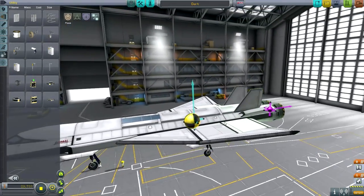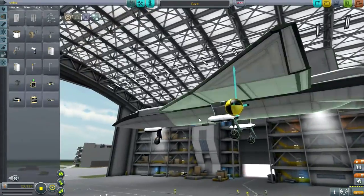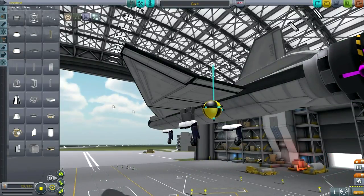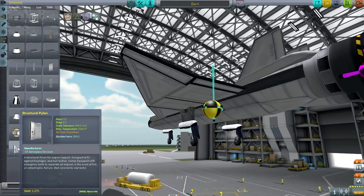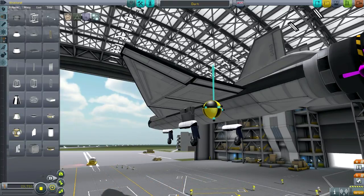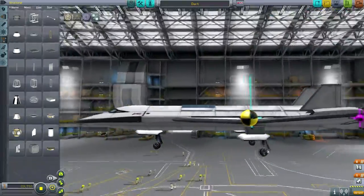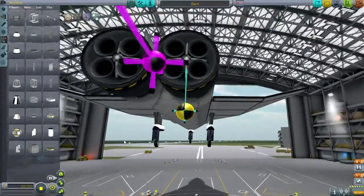I've got this airplane built already. You'll note that the landing gear is on the structural pylons. I'm always nervous about using these — first of all, they're very heavy at 0.2 tons. They also have emergency bolts, which is why they appear as decouplers here. We don't really need that because we don't envision dumping the landing gear, but I'm always worried about structural integrity with that.